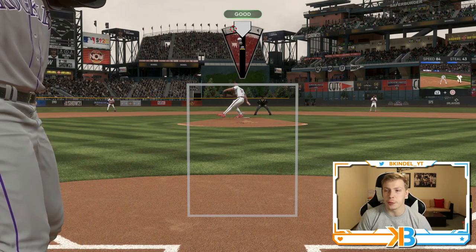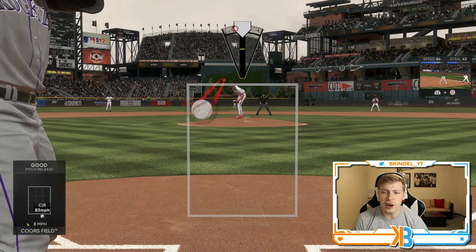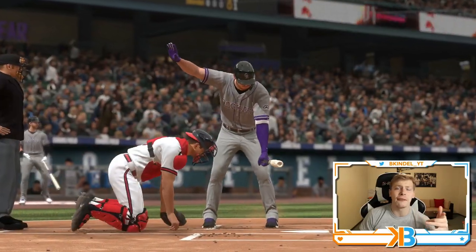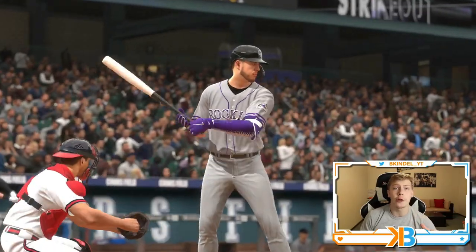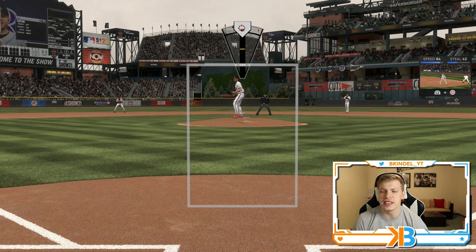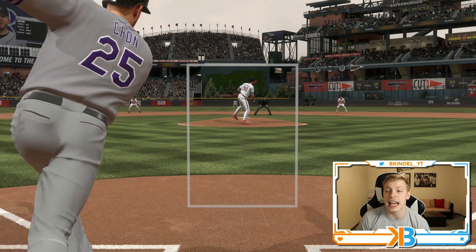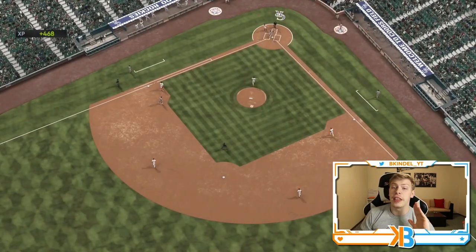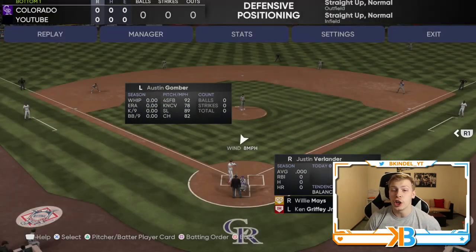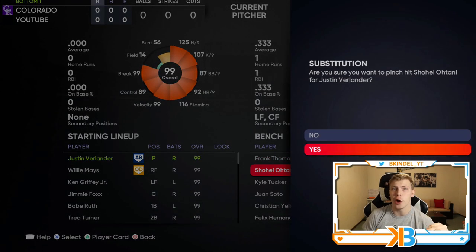So we're just gonna quickly get through these first three batters. As far as I know, I can't just replace Verlander once he gets the three batters — I don't think I can just replace Verlander with Shohei. This is the only method that works to actually get him in the game. We got through that really quick — three strikeouts to end the inning. Now we have Justin Verlander leading up, so you gotta go substitute him. We are now gonna put Shohei Otani in to pinch hit. Verlander pitched to three batters and finished an inning, so he doesn't need to stay in the game any longer.